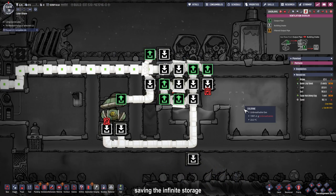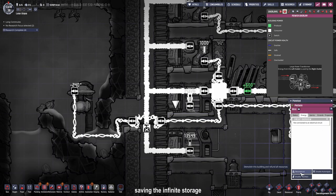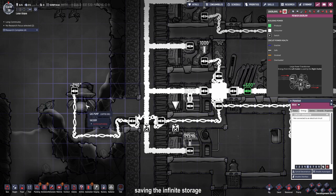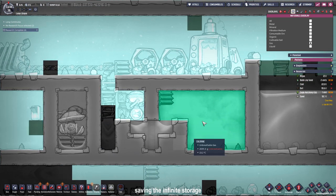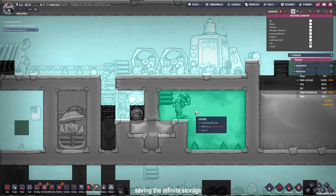I stopped the game right before the chlorine could end up in our infinite gas storage because I don't want it there. So I am going to cut the cable for our gas pump, deconstruct some tiles, and see if the dupes are quick enough to shut it down. The duplicants were fast enough — no chlorine in our infinite storage, and more than 2 kilograms of gas in each tile, which is brilliant.